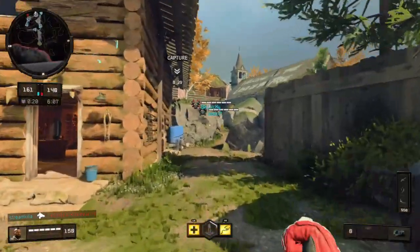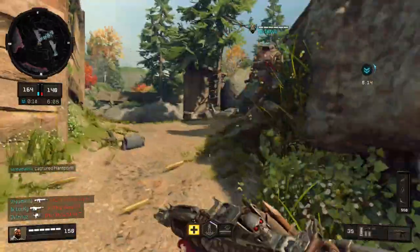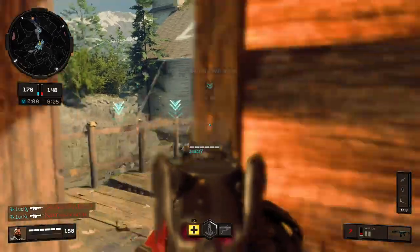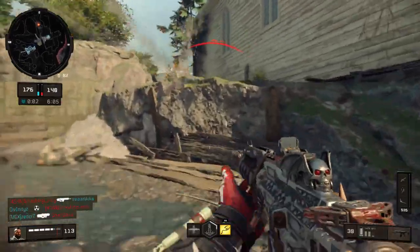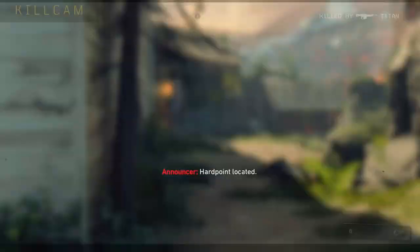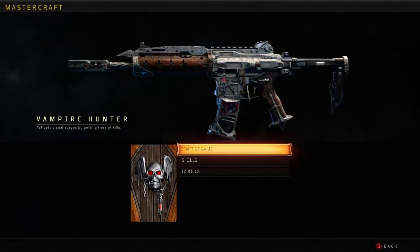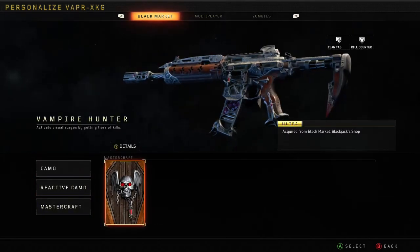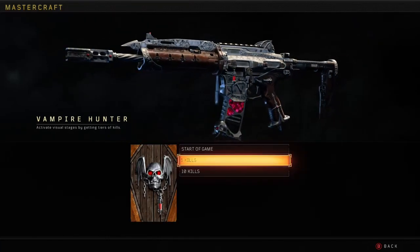Now I'm going to show you the actual gun and what it changes. When you get kills it will actually change how it looks. To be honest, I was a little disappointed — I saw this on PlayStation and knew I was going to buy it. I didn't really look at it closely first and I really thought it would change more, but it doesn't change that much. You can look at the camo settings and it shows you what it does at each kill stage.